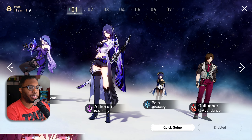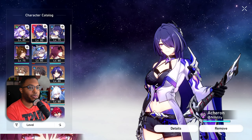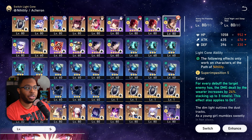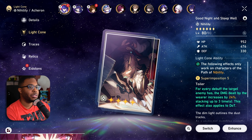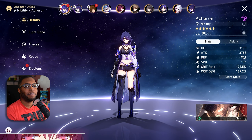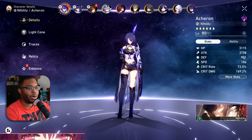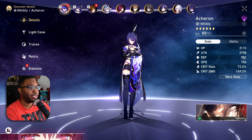Before we end this off, let me break it down real quick the same way I did in my guide. When I'm building Acheron, if I did not have my signature light cone and needed to use Good Night Sleep Well — you've been pulling the light cone, you didn't get her signature, but you got five or six copies of GNSW — this light cone still performs nearly as strongly as her signature in retrospect. You're not doing the same damage, but you still get similar if not the same exact clears. It's not going from zero to one — you're still zero cycling, still one cycling.